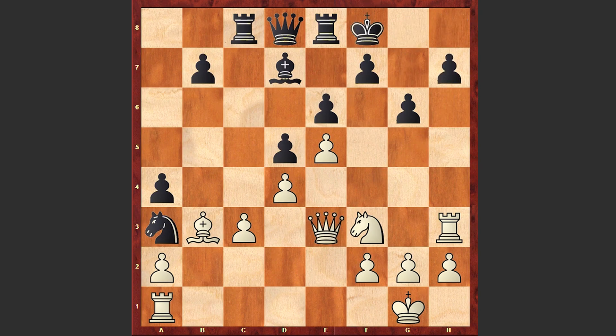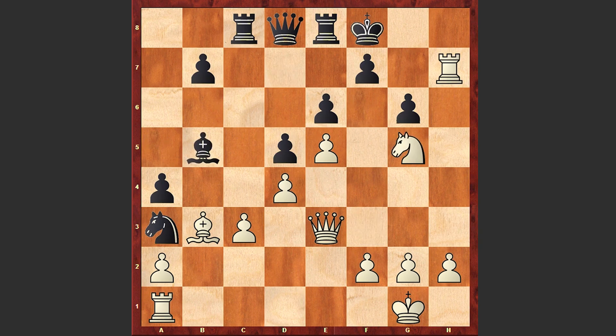After Bg7 we see Bf8, Bxf8, Kxf8, Rxh7, Bb5, Ng5, Qe7 — and now, can you find her next move?